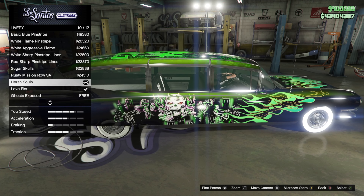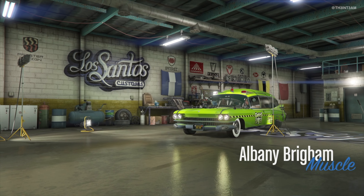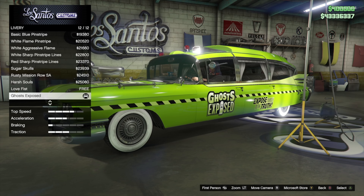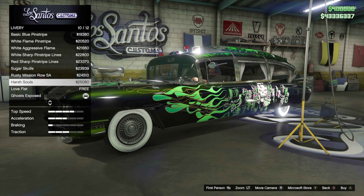For the liveries this month, you'll receive the Harsh Souls and the Love Fist livery for the new Brigham. It's nice to see liveries offered again, and they both fit the vehicle very well. However, we did notice that you will have to pay for the Harsh Souls livery if you remove it from your vehicle, so keep that in mind.